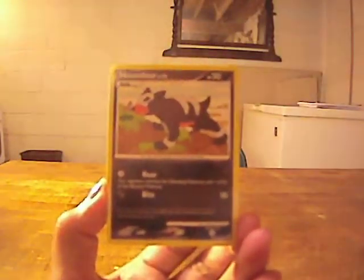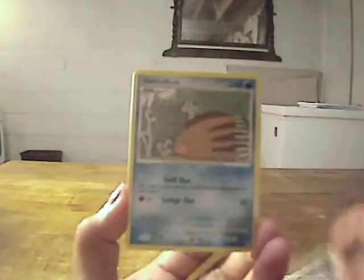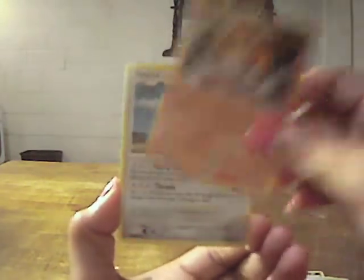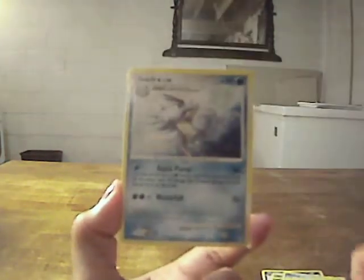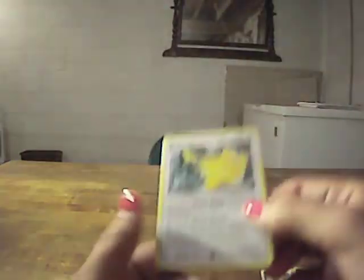So we have Gligar, Houndour, Nincada, Oddish, Swinub, Castform Sunnyform, Tauros, Seedra, Meowth Reverse, and Dragonite Hollow.